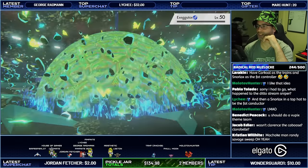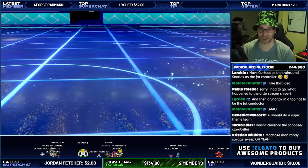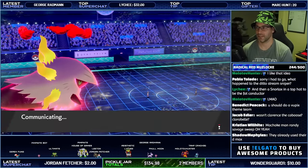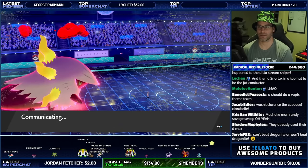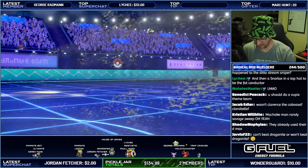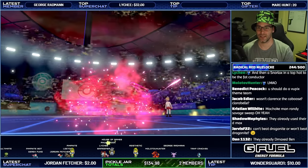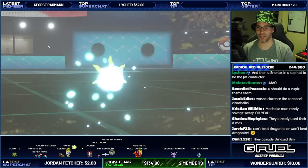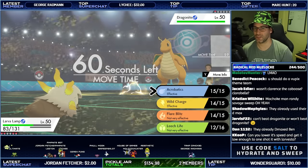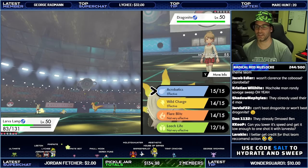Then add a Snorlax on top to be the fat conductor — that's amazing! The fat conductor could be Snorlax, just put it on top of the train. Oh, they already used their Dynamax on Metagross at the start — sorry, my apologies. At least they're not going to be as tanky now. I just don't think I'm going to one-shot Dragonite. I've got Wild Charge and Acrobatics.